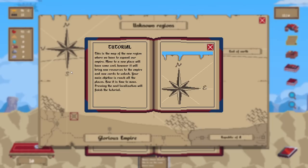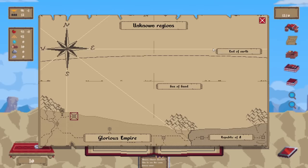This is the map of the new region where we have to expand our empire. Moving to a new place will have the same cost, but will bring new resources to the empire and new cards to unlock. Your main objective is to reach all places. Press the next location to finish the tutorial. Are we here? And then it's telling you to go there? Alright, interesting enough.